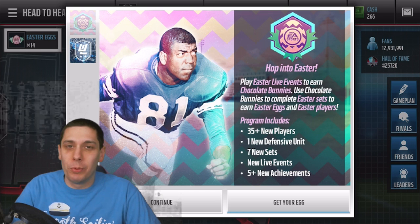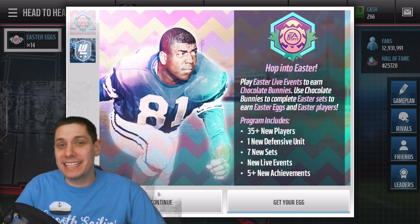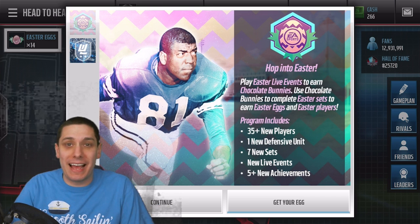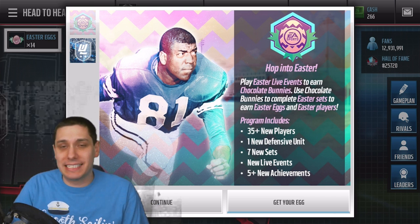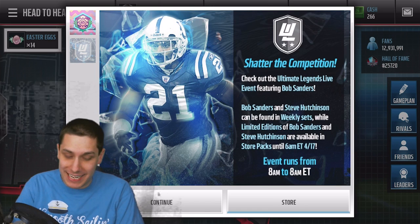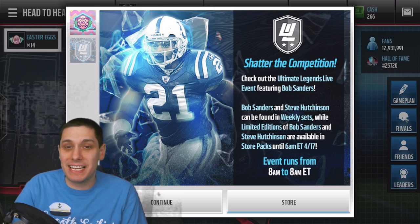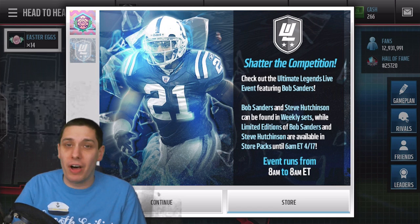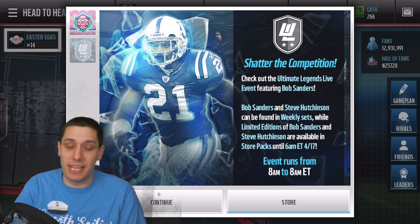CLICKWID here, back with another Madden Mobile video. Today, I am going to be ripping a bunch of packs, trying to get some of the big Easter egg items that are currently in the game, as well as giving myself a chance at some Ultimate Legend players that were added today. We do have the Bob Sanders and the Steve Hutchinson — there are limited editions of both on mobile — so we're going to be trying to pull those.